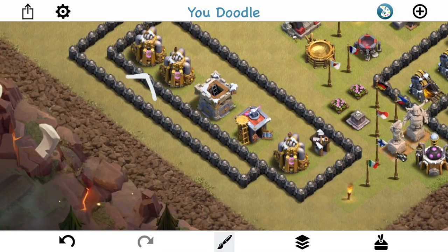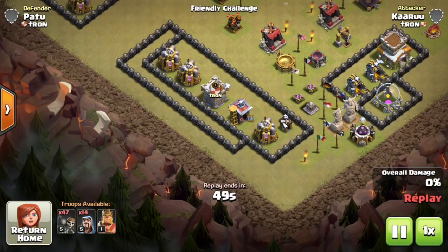Let's take a look at the replay. Starting off with the wallbreaker pretty far over — it's gonna target that wall. But as you start to slide them farther, closer to that elixir collector where the single walls are, you can see they'll go pretty far out of their way to open up that wall. Even if it's a farther distance, they're gonna make sure they travel that extra distance because there's only one layer of walls protecting that building.